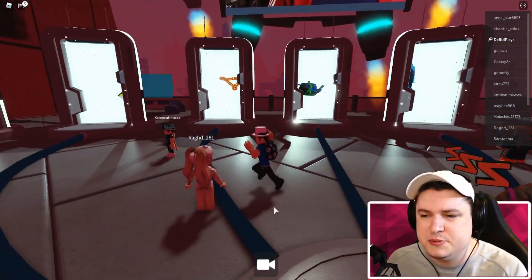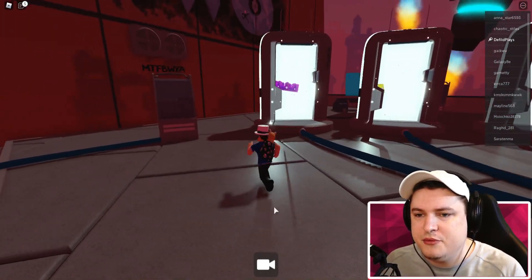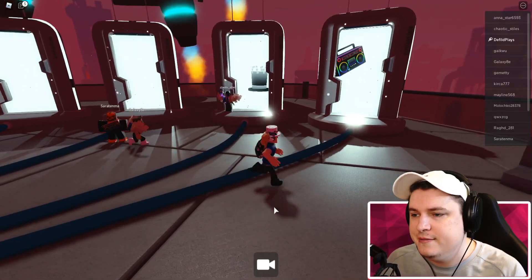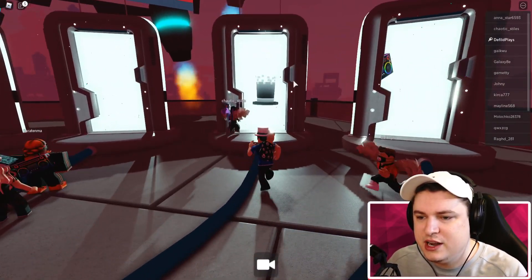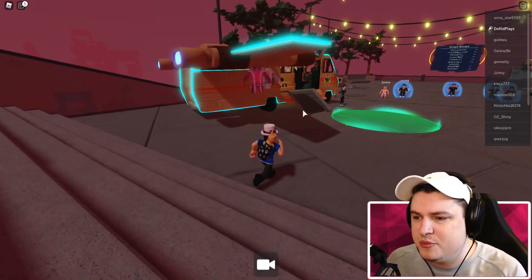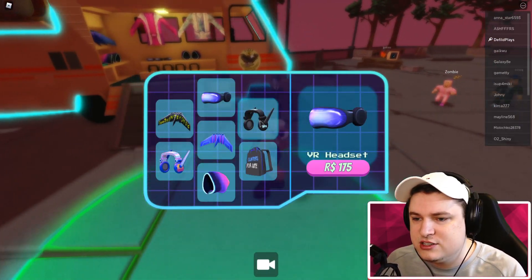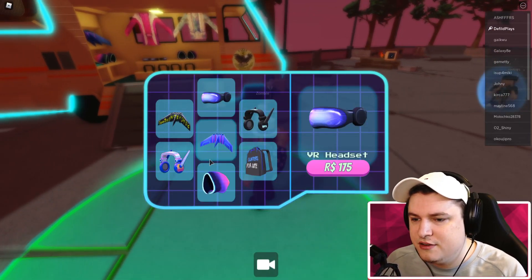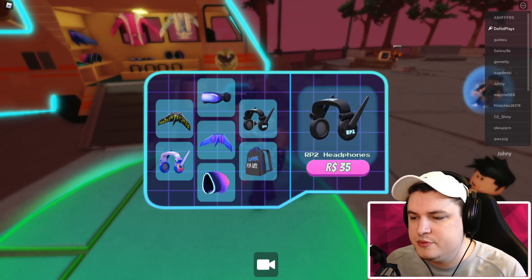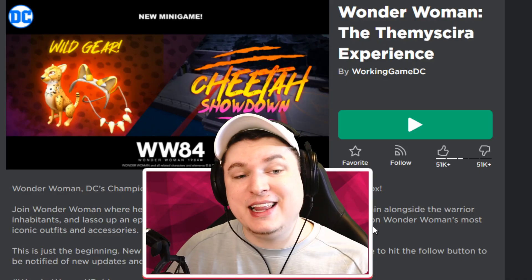There are also a lot of other items you can get from different games within the Ready Player 2 event. If you see something you fancy, go and get it. I won't give a full tutorial for every item, but at least you know where to start looking. Some items are purchasable with Robux as well, but if you like what you see, why not grab them.